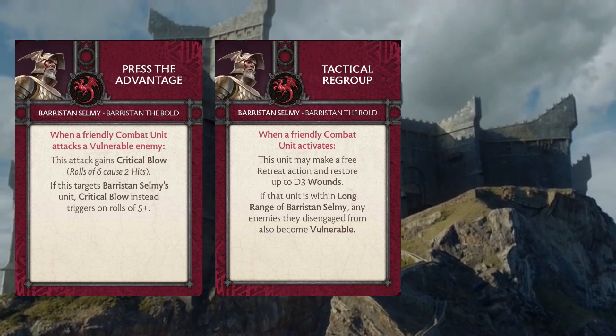They can recoup the wounds lost from combat and get back d3 wounds, hopefully getting them back to full fighting order, while also making the unit they're disengaging from vulnerable. That helps with things like Press the Advantage and other cards for Barristan Selmy. It also makes their charge more impactful so they can kind of have two combats where they do what they want — which is wiping the enemy. Dothraki don't really like staying in combat for a long time; even the veterans like to bulldoze through units one by one, and this card helps them get there.